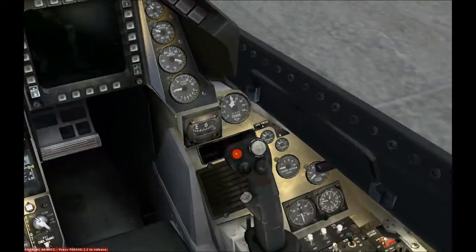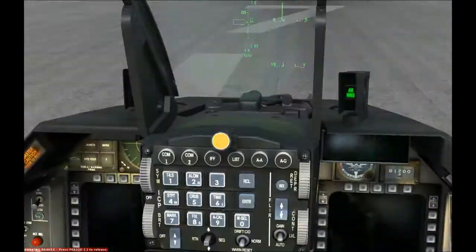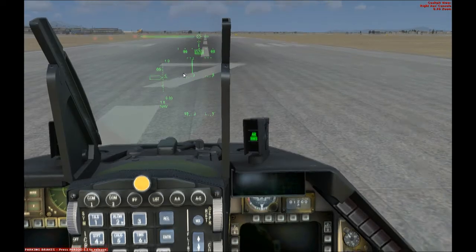There are two more buttons that you have to press — this one. Make sure you press it twice: one-two, one-two. Okay, now check it out — the HUD is on.